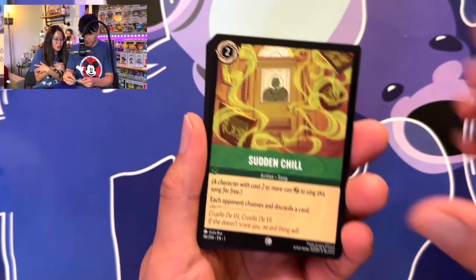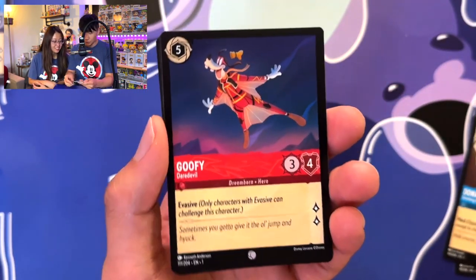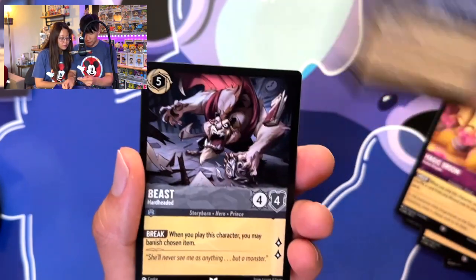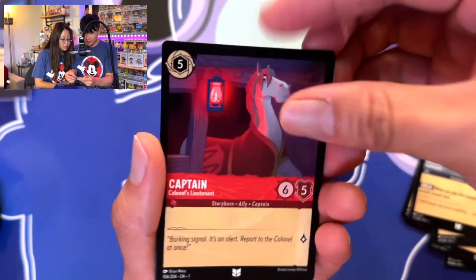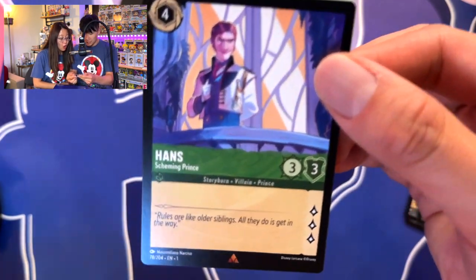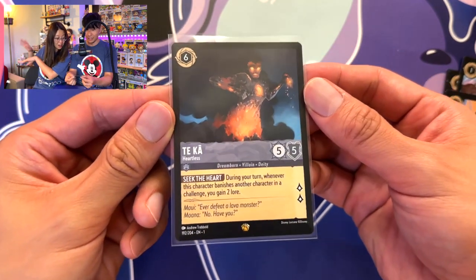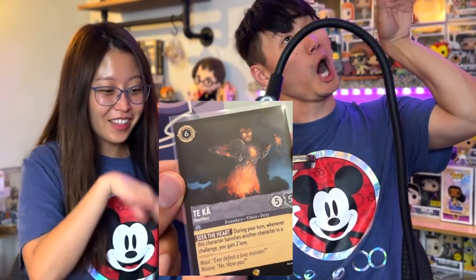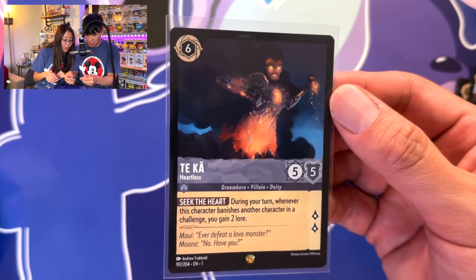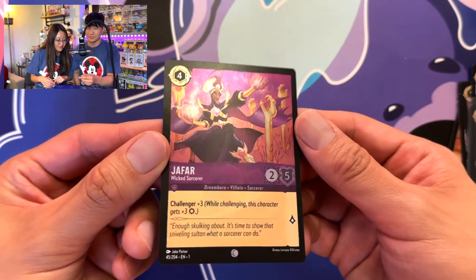Okay, I'm down — oh, sudden chill! It's a legendary — very good, we picked another legendary! You're a spooky spooky lady — what is that? And then the last one: a holofoil common Jafar. This is — just kidding, moving on. How many do we have left? We got one, two, three, four, five, six, seven.